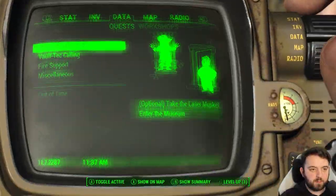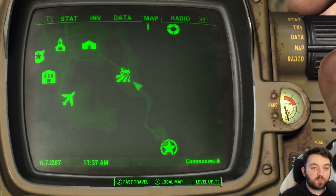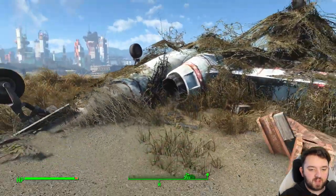Now let's have a look on the map in case you're all wondering. Straight down the road from Nordhagen Beach — nearly impossible to miss if you are going to Fort Strong and you don't choose any other water route. You can find it right here.